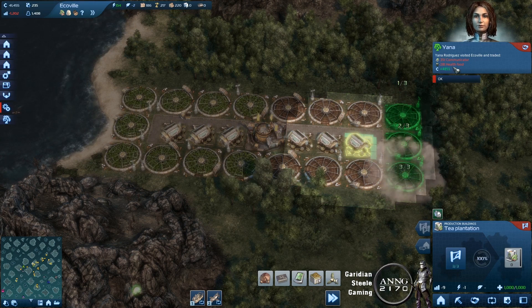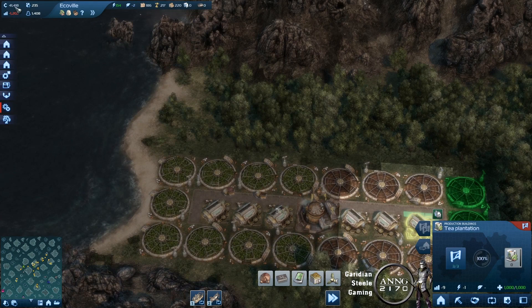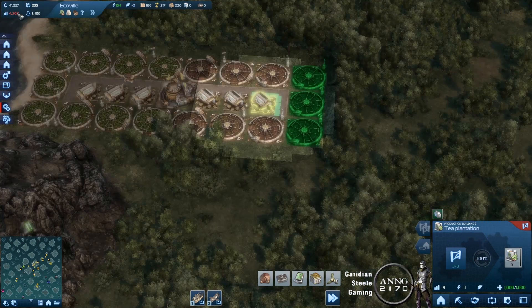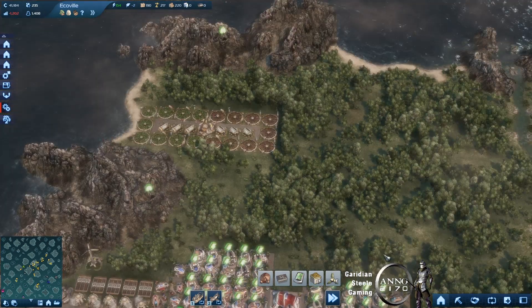Let's see, Yana bought some stuff — 40, 51. I'm going to try to get us out of this. Increase our taxes, get our balance up here.